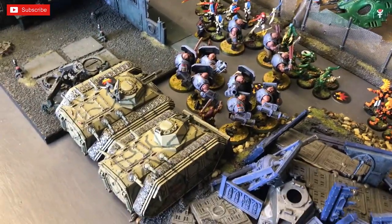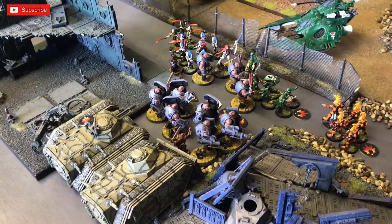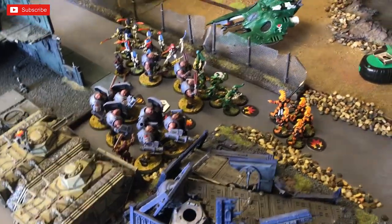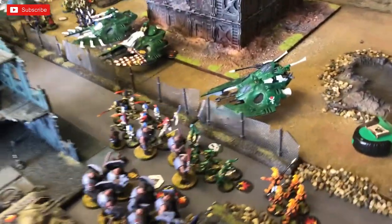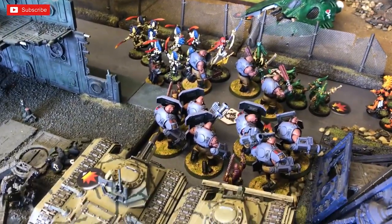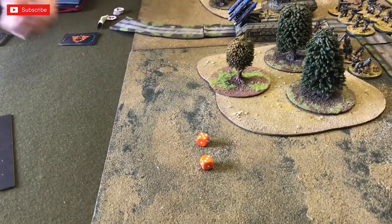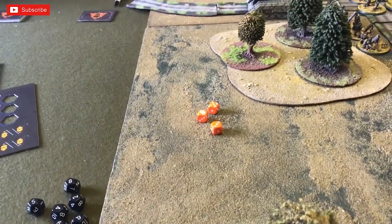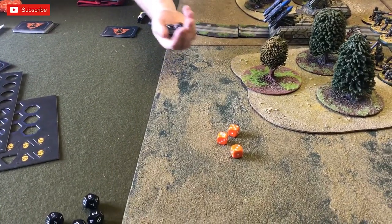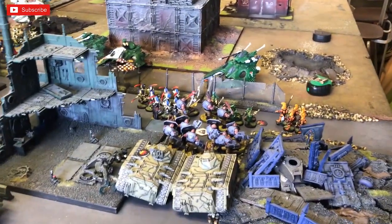Grange puts his Bullgryns in to strike the Striking Scorpions — needing threes, with extra attack for Warhammer rules, re-rolling ones because Yarrick is within six. Three hits needing fives for Bullgryn mauls — quite devastating, a large and small blast on the Scorpions, probably killing them this turn. Two squads fire Grenade Gauntlets into the Fire Dragons — one shot each, needing fours — hit but needs seven, no damage. Yarrick fights with two attacks because a Priest is within six — hits twice needing nines with Power Claw — uses a card to re-roll — both fail.